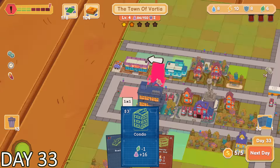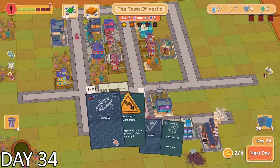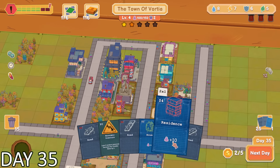I had gotten extremely lucky. I was able to choose my next card, and one of them ended up being a police operation. This destroyed organized crime in the city, or it gave us an extra security resource. I obviously used it right away, and with there being no organized crime in the city, I was able to get one security resource back. Now that's what I call convenient timing.